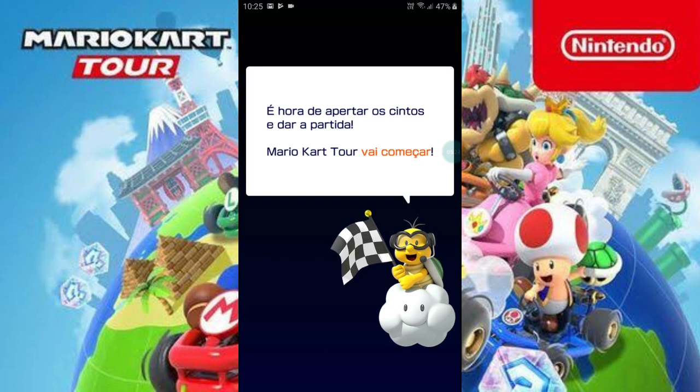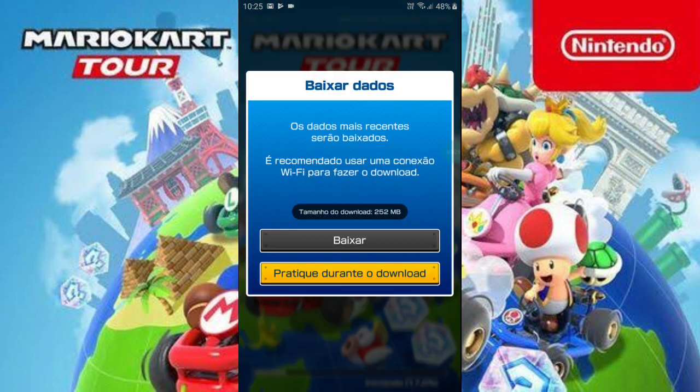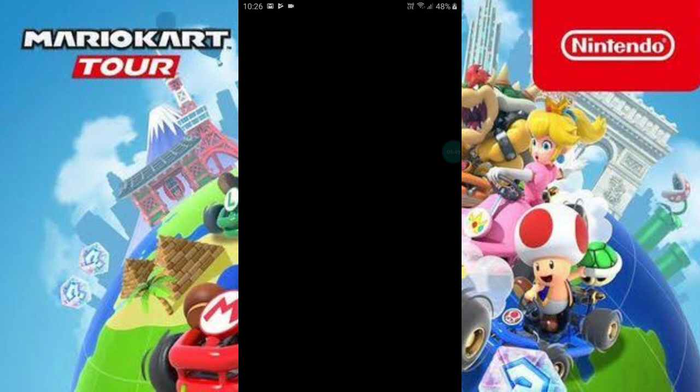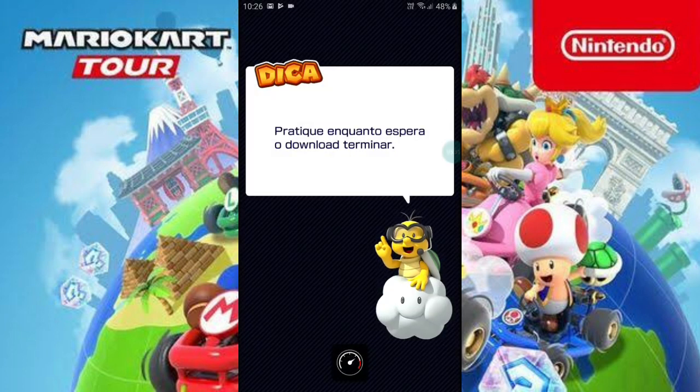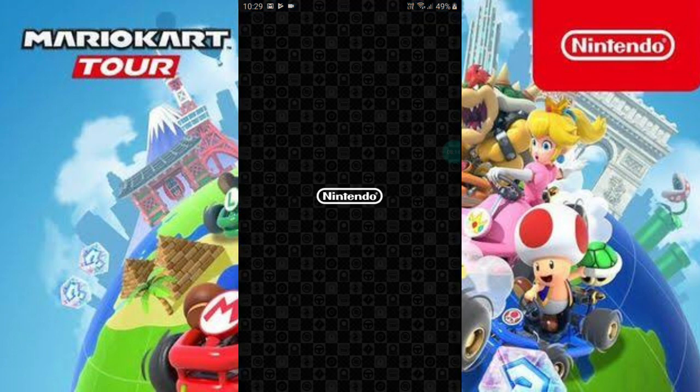Agora nós saímos do tutorial. Os dados mais recentes serão baixados. Recomendado uma conexão Wi-Fi — então pra jogar esse jogo precisa de Wi-Fi. Pratique durante o downloading? Eu acho que eu vou no pratique enquanto faz o downloading. Terminou aqui o downloading, né? Agora a gente realmente vai poder jogar de uma vez por todas. Tá preparado, Nintendo.